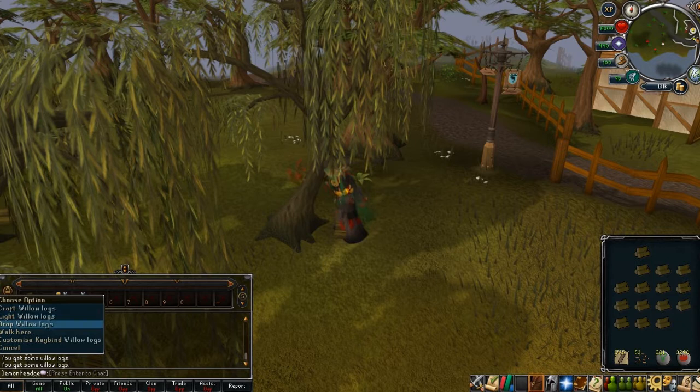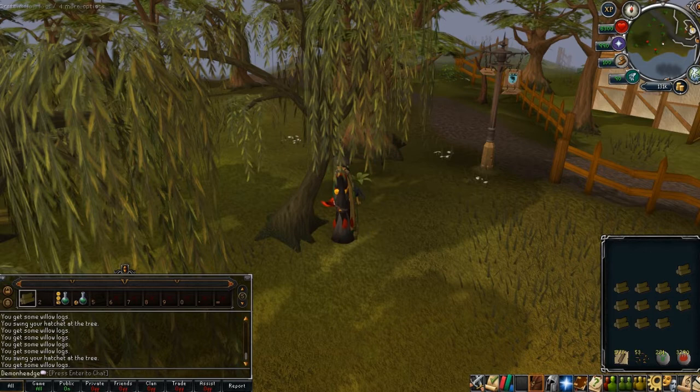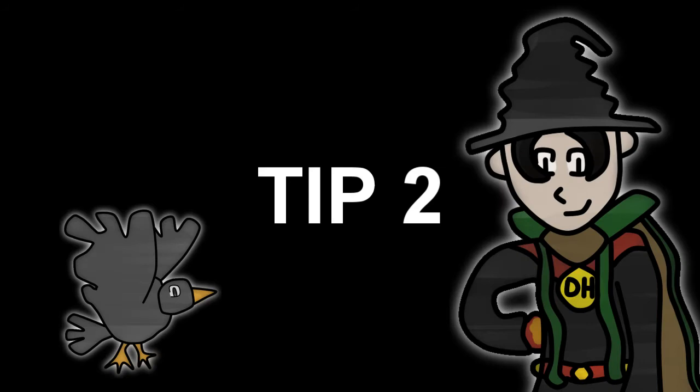Woodcutting has been made a bit easier with the use of the action bar. While cutting trees you can drop the logs without it interrupting you. This should boost the XP gain per hour by a fair bit, especially if you power train willow or oak trees.